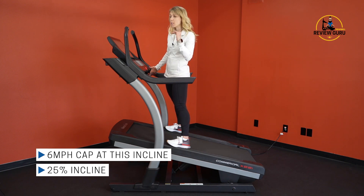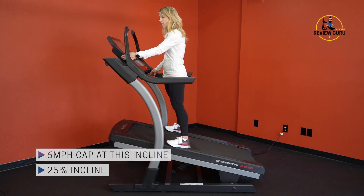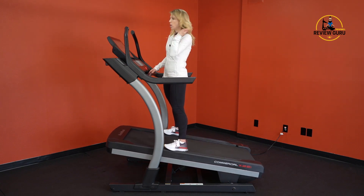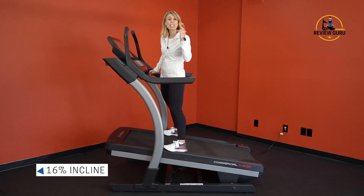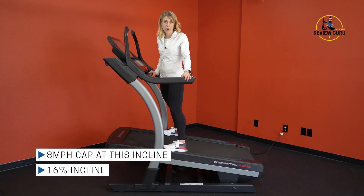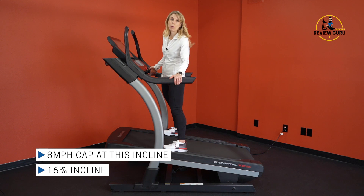I can't go 6.1, I can't go any faster than six miles an hour at a twenty-five percent incline. If I drop it down, your other limit is at level 16 — you can't go higher than eight miles an hour. So I'm at level 16, there's your eight miles an hour.